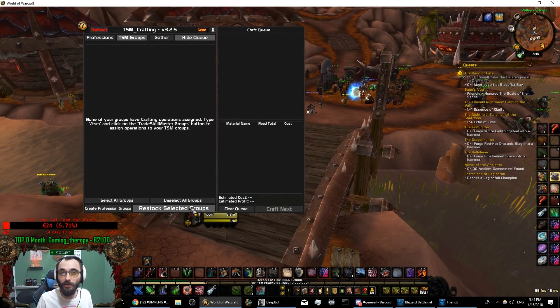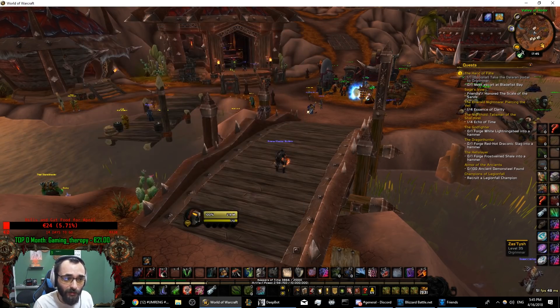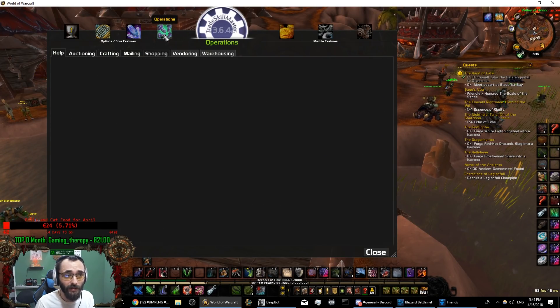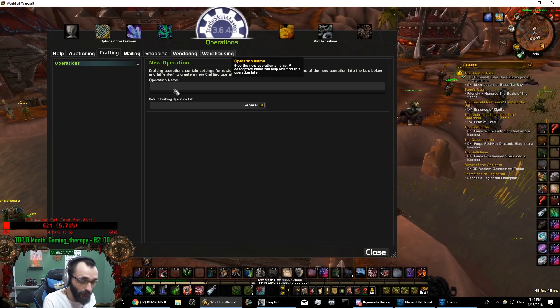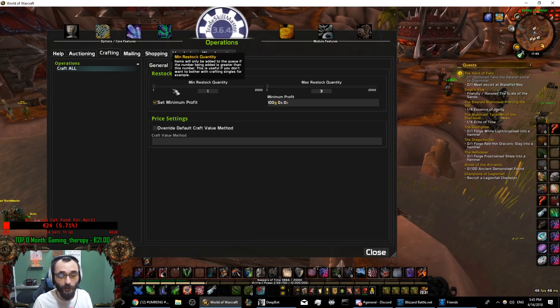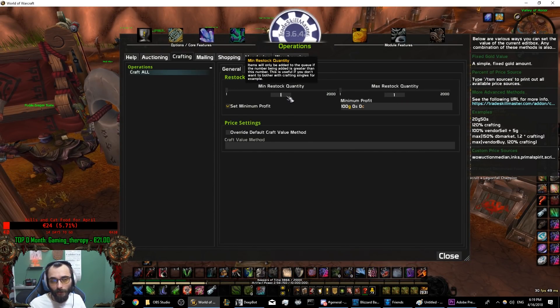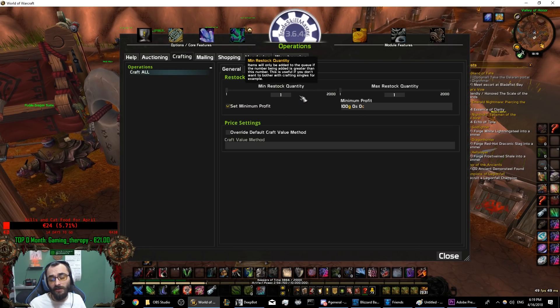If you go to TSM Groups and want to restock the selected groups, you cannot restock them - you cannot see which items are profitable - because you're missing a crafting operation. To fix that, go into Operations, then Crafting, and create one - let's call it 'craft all.' We're going to start by crafting everything you have from a profession. I'll tell you later how to filter out things you want to craft in a specific quantity. For now, we're going to start with minimum restocking and maximum stock of one for this example, but let me explain this field because it's really important.